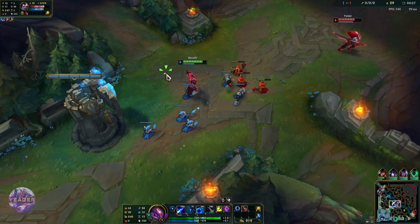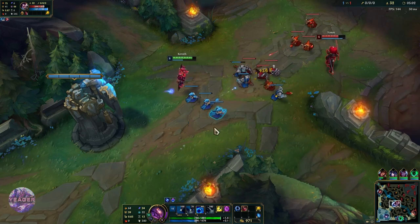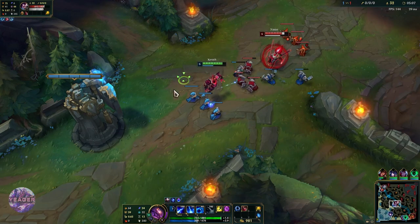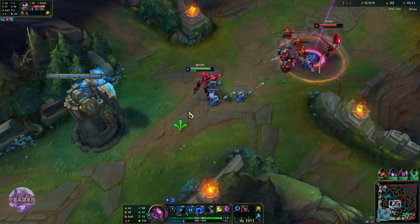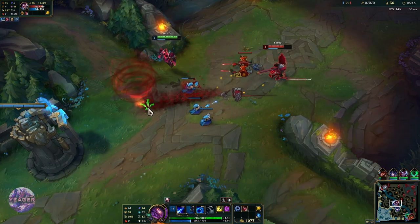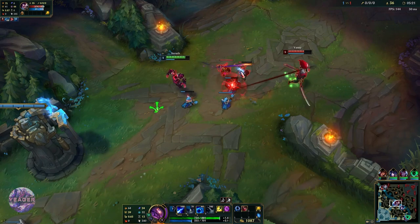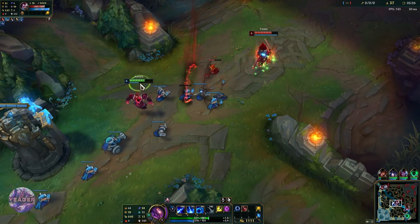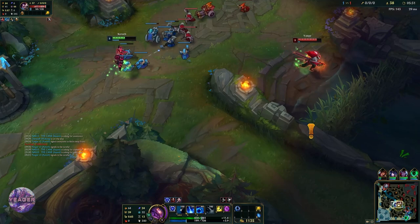I like to use Teleport in this matchup, and in most matchups when you play Xerath, because it gives you a free base. You don't have to risk staying in lane when you are low on mana or HP — you can just recall and teleport back, which gives you a really safe laning phase. The only downside is that when Fiddlesticks gets level 6, or CC champions in general hit level 6, you become pretty vulnerable.